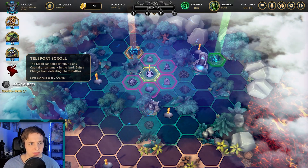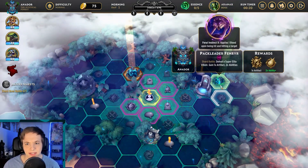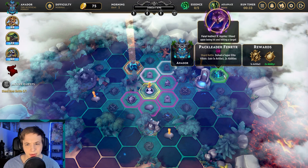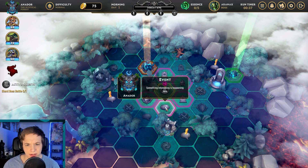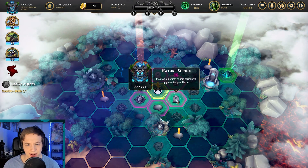I don't even know our starting decks or how this works. Let's see — there's a Pack Leader. Is that the boss? Oh — final battle, defeat the boss to finish the run. So that's the boss. There's a quest, a breach battle, and an event. Let's do a shrine.